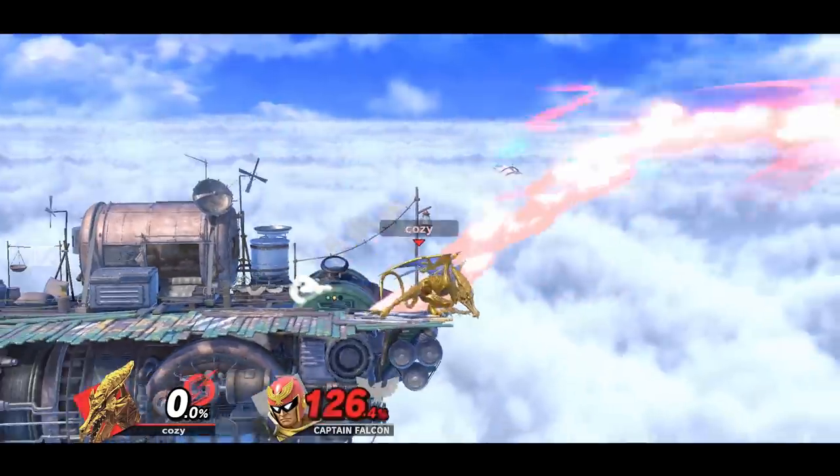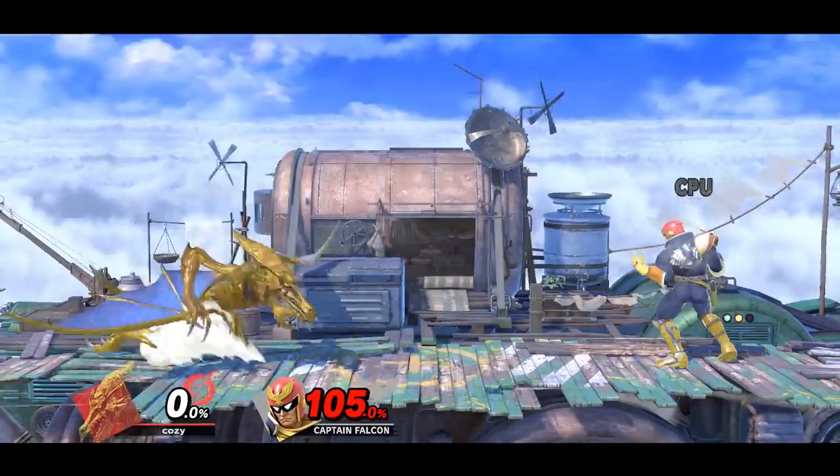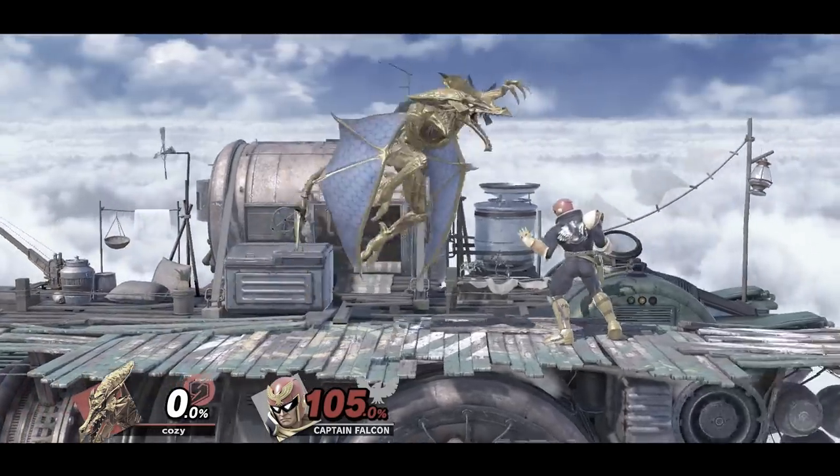If you land with the reverse hit of Ridley's neutral air, it would allow you to follow up with a dash attack. Keep in mind this only works with the late slash behind hitbox of neutral air, since the front hit will send them too far away.